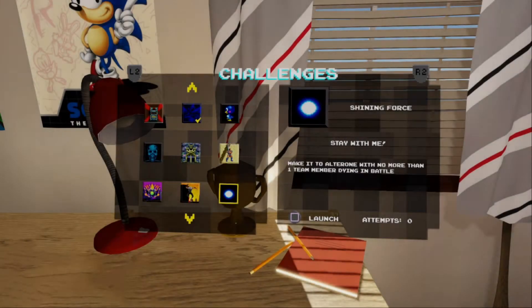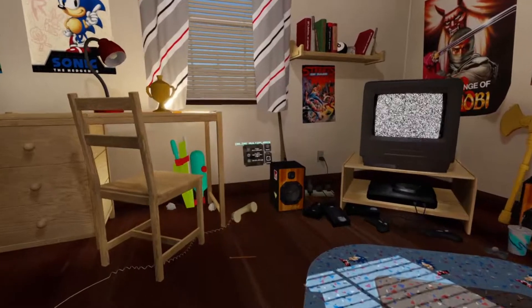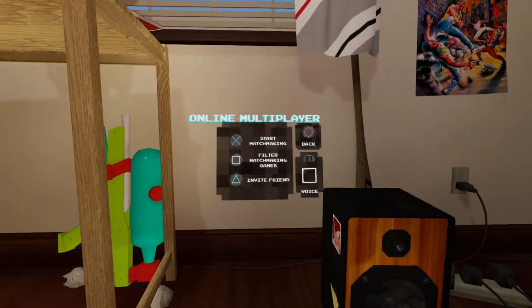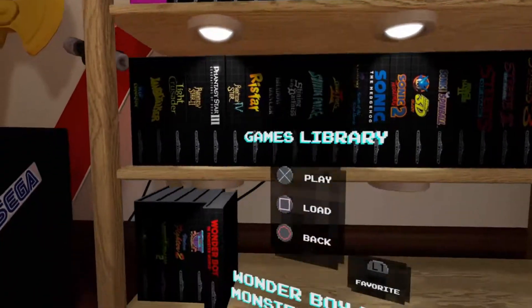Now, the good things. They have these challenges, which are kind of fun, such as beating Green Hills Zone Act 2 in under a minute in mirror mode. They also have online multiplayer, which sounds interesting, but I've yet to try it. The selection of games is plentiful as well — lots of games of all kinds of genres.